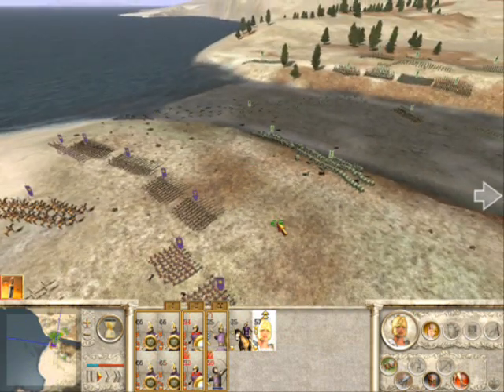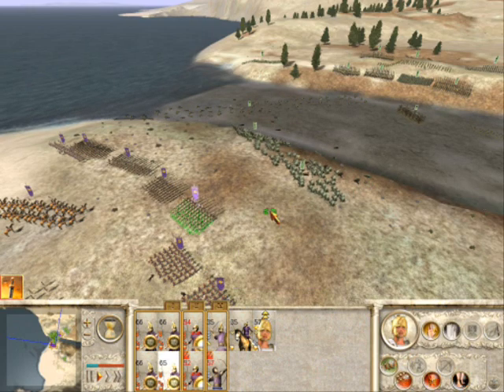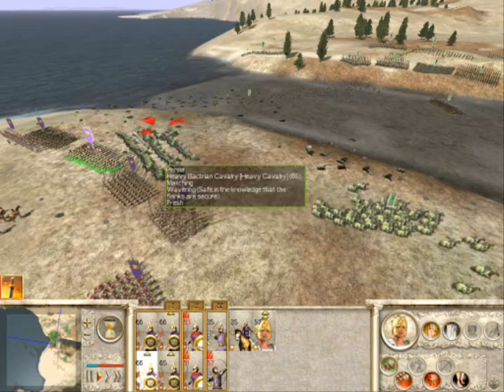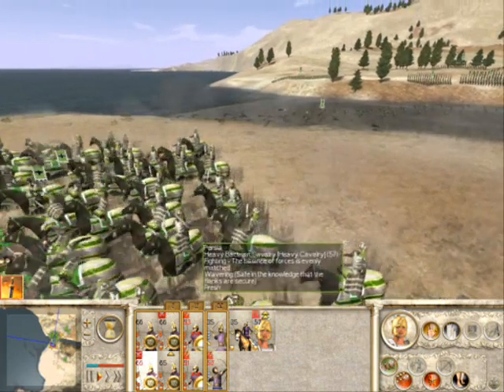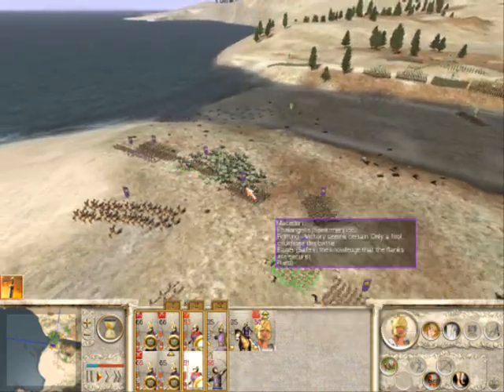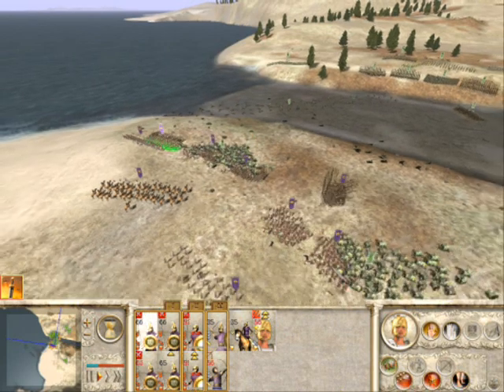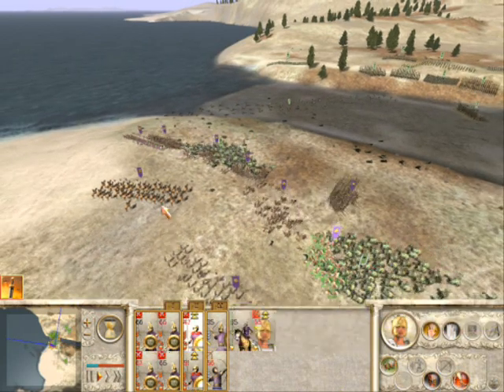While this is all going on, the Persian heavy cavalry — the Bactrians — have only just summoned the courage to actually attack us and, not knowing what to do, they attack us from the front. You should make pretty short work of them. This whole time that it's been going on, you've been shooting at them with your ranged units.